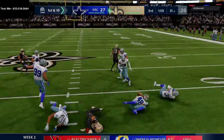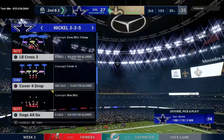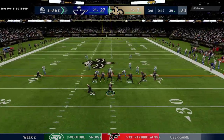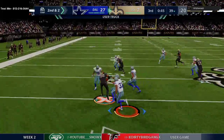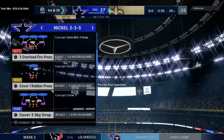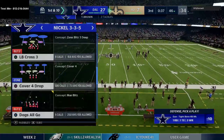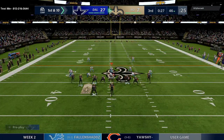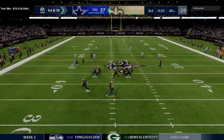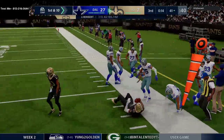My abilities on offense: Mahomes has hot route master, and both my receivers have route tech and deep out elite. You see the beauty of this defense — we've held Justin Herbert, one of the best quarterbacks in the game right now, to 90 yards passing up until this point. That's one of the main reasons I truly love this defense. I feel very comfortable putting it up against any offense.